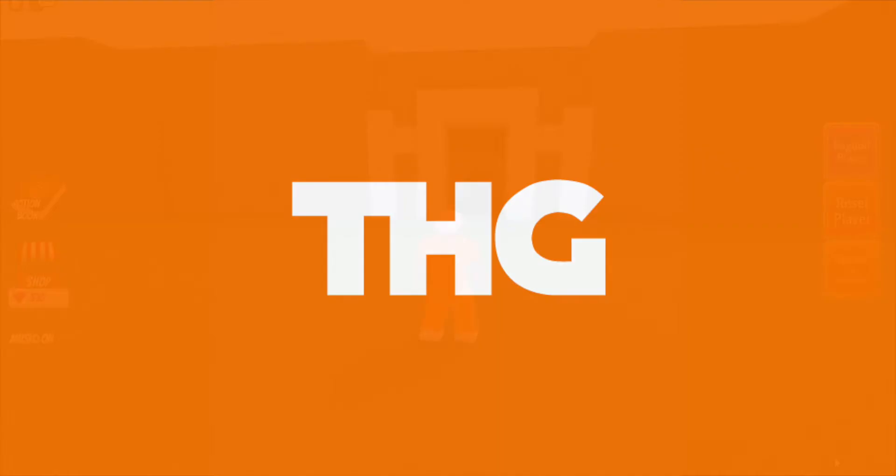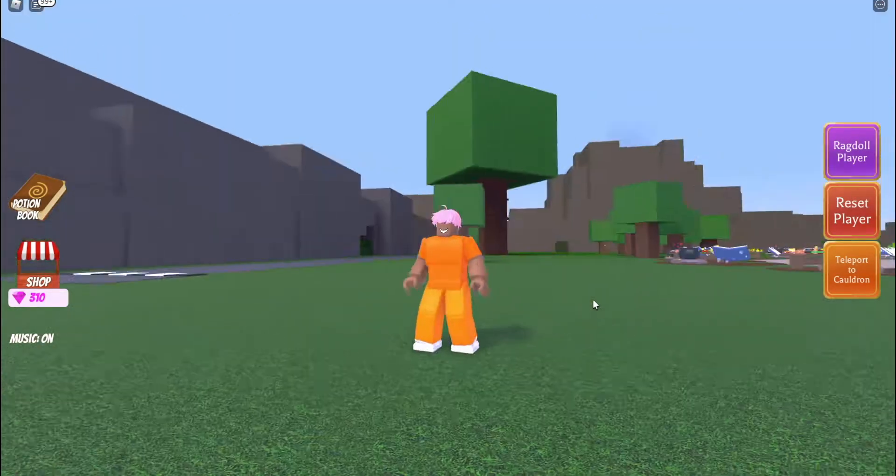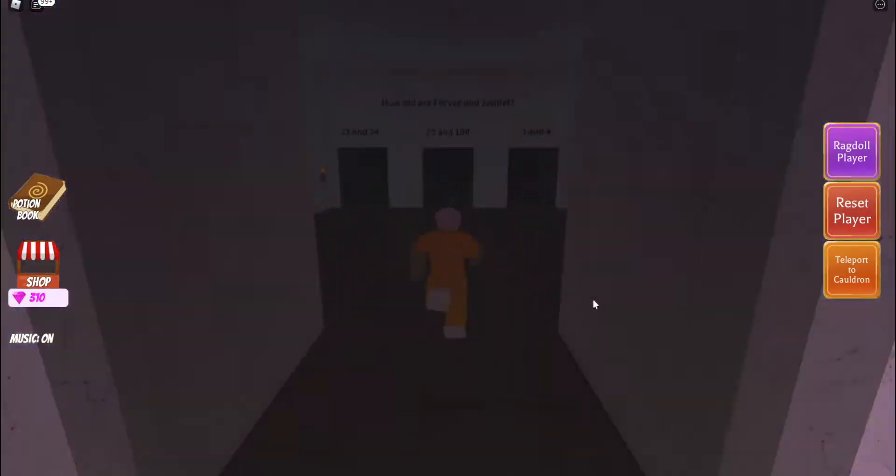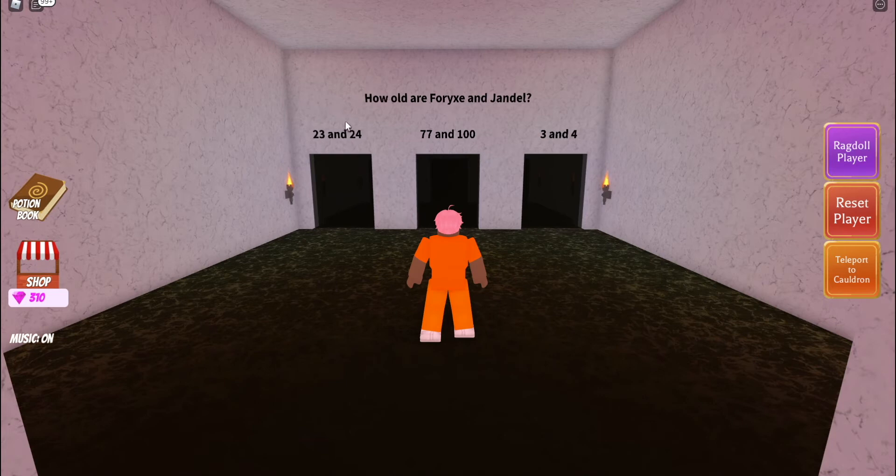Hey, what's going on! Welcome back to Wacky Wizards. Today we're going to be showing you how to get the new pet tags free ingredient in Wacky Wizards. You want to come over here by the spider's nest and walk into this new area. You're going to have to answer some questions — I'm going to go through them pretty quick.